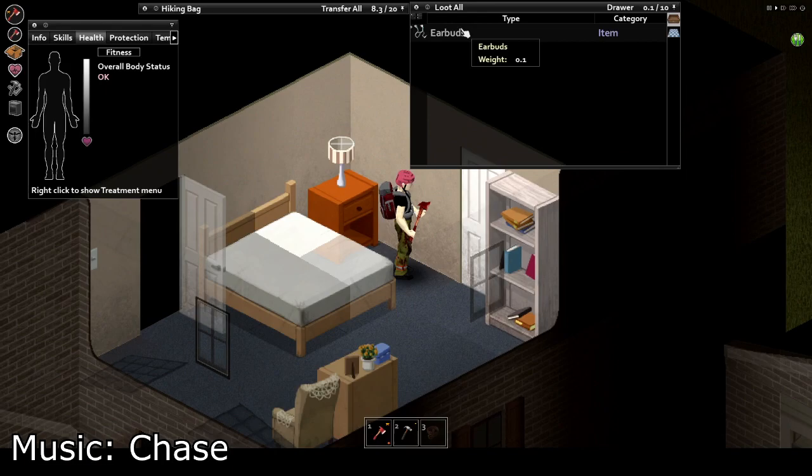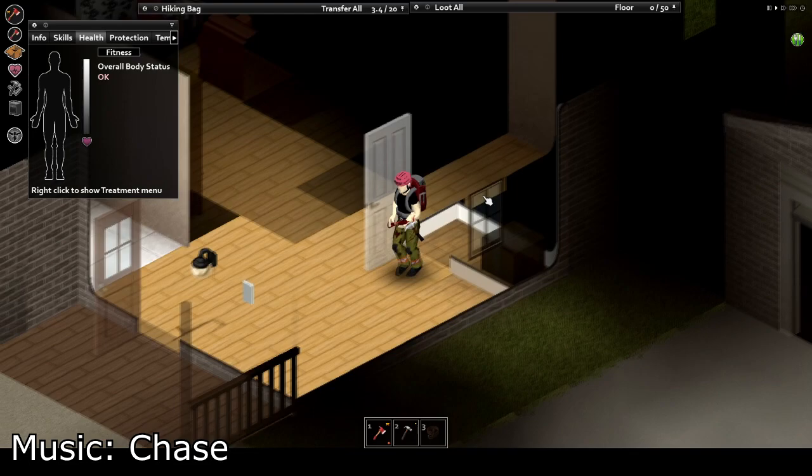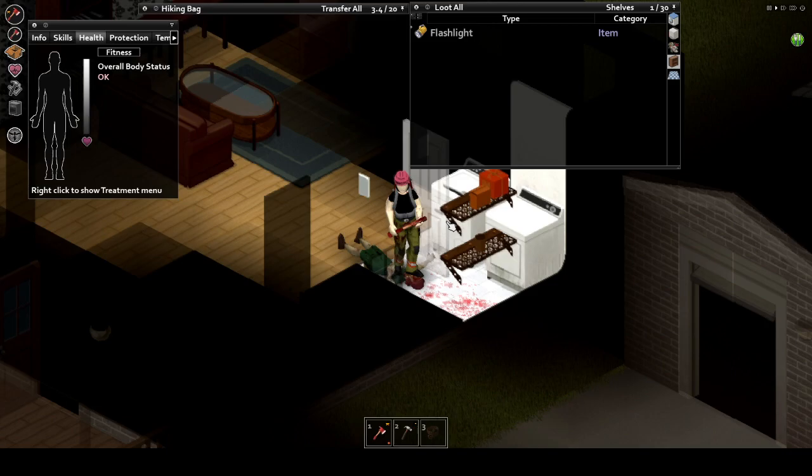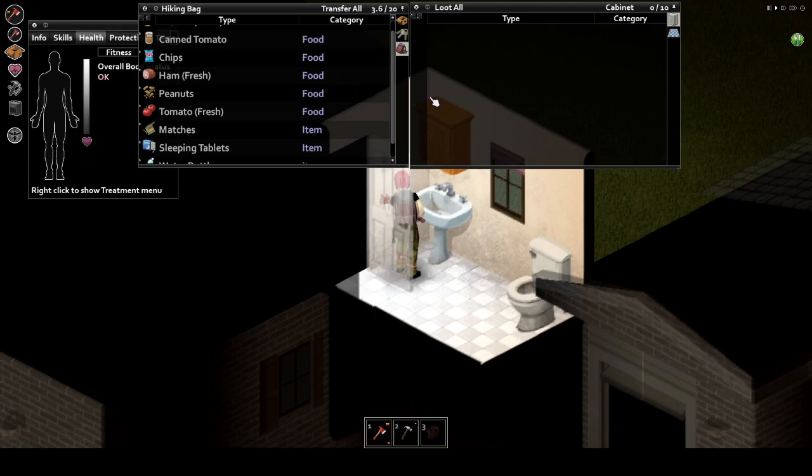Next up is storage closets. Closets in homes often times will have hardware related loot. It can be pretty much any hardware piece, ranging from small paper clips and nails, all the way up to sledges, saws, and crowbars. This is a good place to search for anyone trying to build up their own base or barricade a pre-existing home.